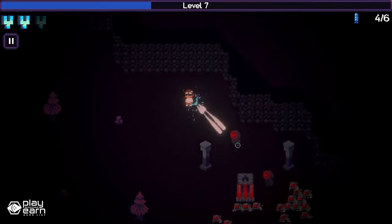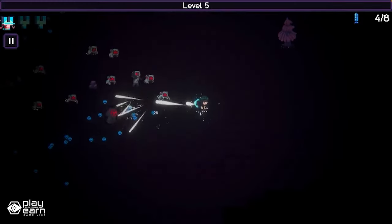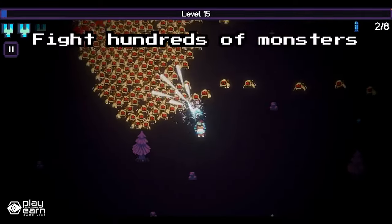For example, you can equip NFTs that boost your stats, unlock new skills, or grant you special effects. You can also use NFTs to customize your character's appearance and style. If you're interested in trying out Pixel Dread Wager, you can visit their website and start playing right away. For even more info, you can check out their socials.